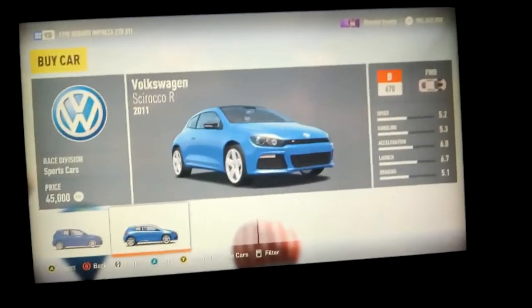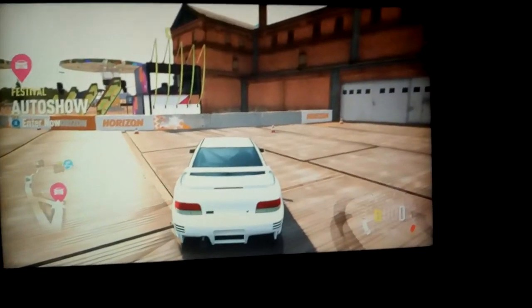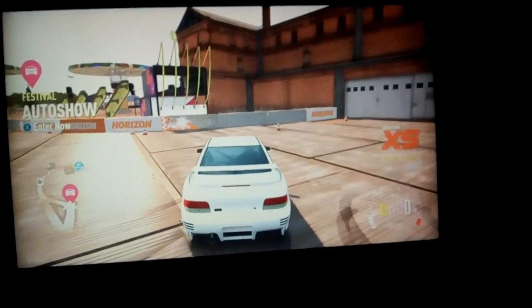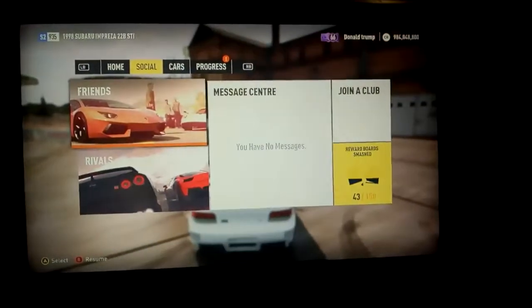What's going on guys, today we are doing the money glitch for Forza Horizon 2. This is offline — you can do anything actually. This is how much money I have so far. Yeah, that's a lot — that's a nine-digit number. So what you need to do is go to Progress.